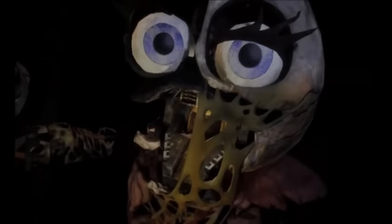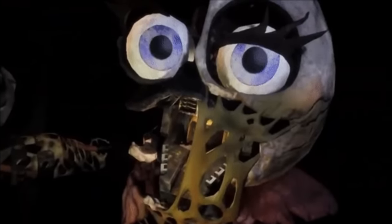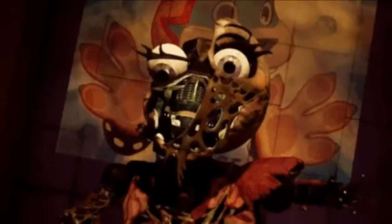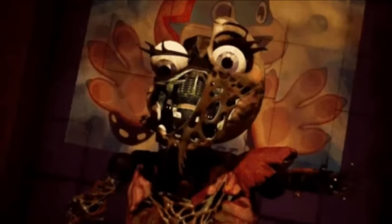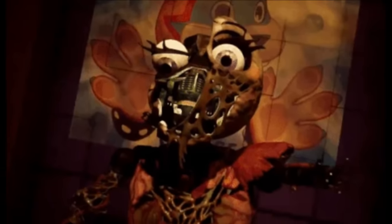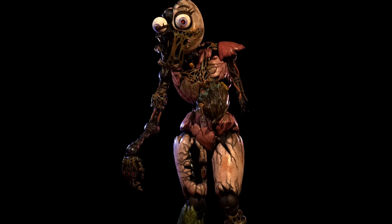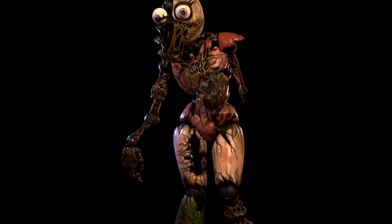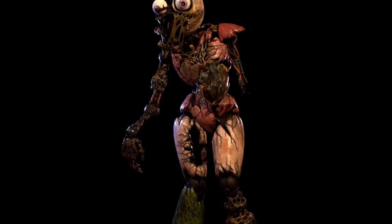We'll start with Glamrock Chica, now ruined and decayed, covered in what looks to be thick cobwebbing or sludge, and filled with trash. Ruin Chica is a rancid mess shuffling through the Pizzaplex. She is the first animatronic technically encountered, but she doesn't become an enemy until later in the DLC. Chica is in a massive state of disrepair. A big chunk of her head is missing and her right eye is barely stained in its socket. Her left arm is gone while the right's casing is falling away.